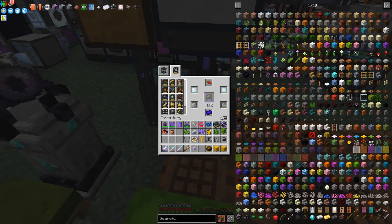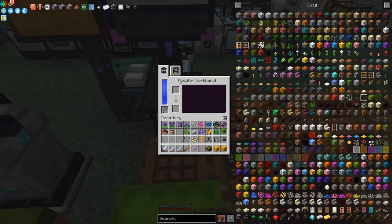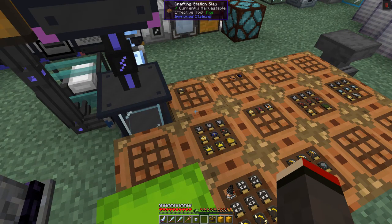On the right-hand side of the module crafting table, the output will come out into here. It doesn't show up visually in the slot which confused me last time, but the module is actually in there — so we've got this efficiency module in here now.